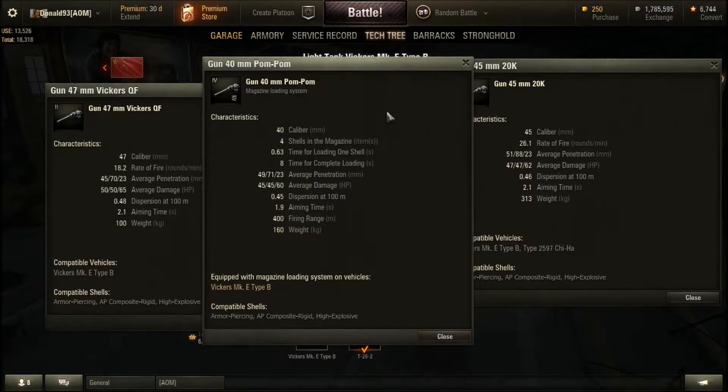The pom-pom gun, as mentioned before, is a fast-firing magazine-fed gun. If you use it properly, you can easily finish a tank off with the four rounds you fire. I generally find the pom-pom gun is the best gun to use, as you have roughly the same rate of fire as the 45mm gun. The pom-pom gun has roughly the same damage and penetration value, with an amazing time delay of just under one second per shot, and the best aiming time of the three guns at 1.9 seconds compared to 2.1 seconds.